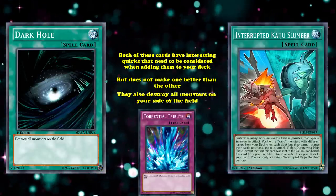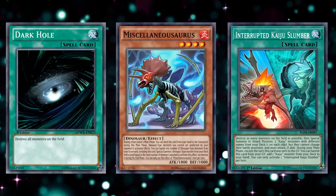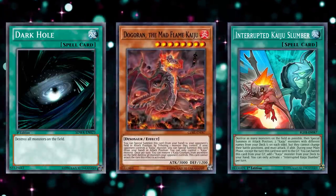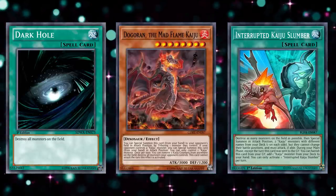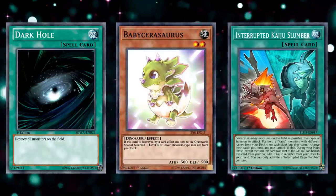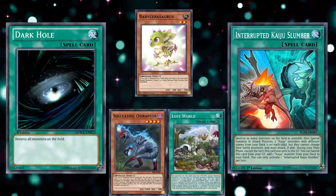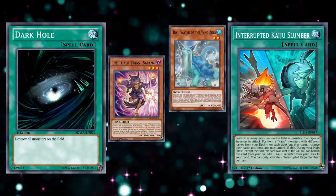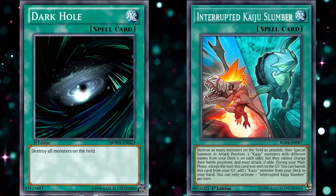But some decks actually use this to their advantage. In Dinosaur, for example — a deck which can easily play Kaijus like the Dinosaur-type Dogoran, the Mad Flame Kaiju — both Dark Hole and Kaiju Slumber have seen play as a tech choice that helps the deck going first and second, as it can clear your opponent's field or, more importantly, be used to destroy your own monsters such as Baby Tyranno, which if destroyed by a card effect would float into a level 4 or lower Dinosaur-type monster from your deck, or a Lost World token to protect with Lost World's effect. Other decks like Unchained or Yang Zing can also benefit in the same way, which is why Dark Hole and Kaiju Slumber both make the number 6 spot on this list.